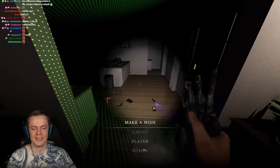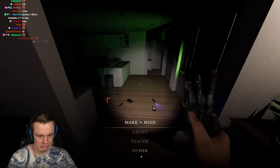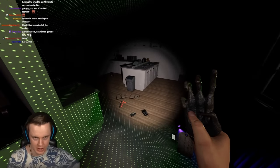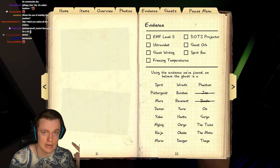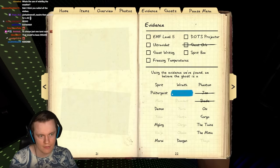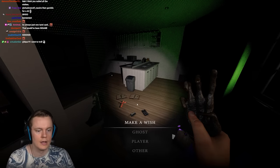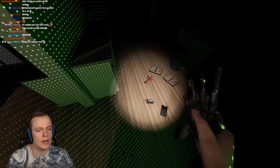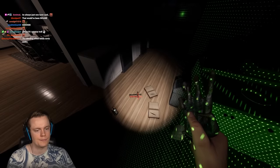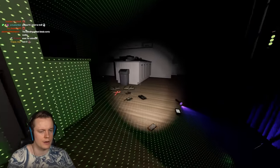'I wish for knowledge' — everyone knows this one — it'll rule out one of the evidences in the journal. This also works on no-evidence, insanity, and nightmare mode regardless of your custom difficulty. It'll rule out one evidence and cross off related ghosts. It's always accurate. However, 'I wish for knowledge' triggers a hunt that starts right on top of you — you also get slowed, blinded, and deafened.